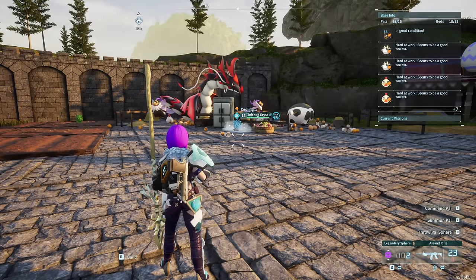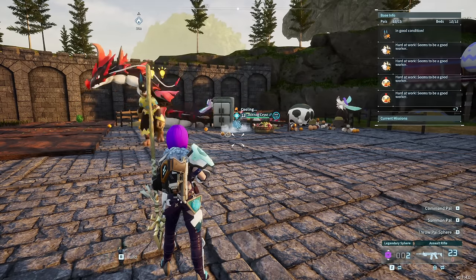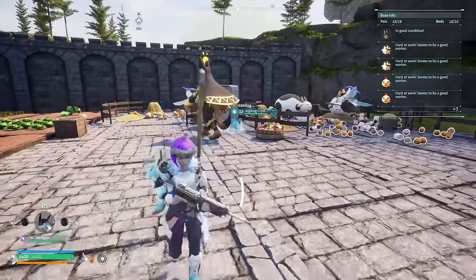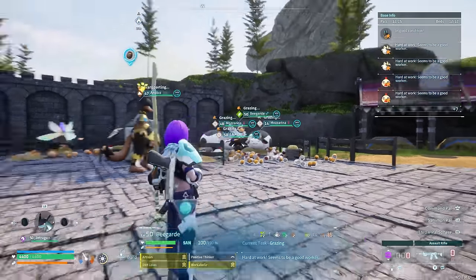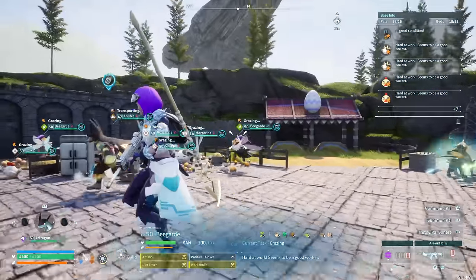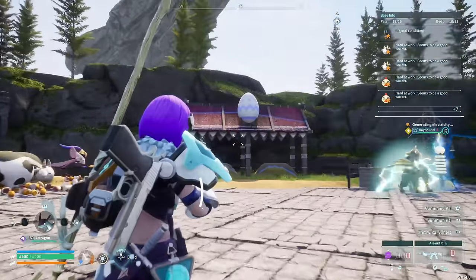Let's take a look at how the base works and what you need to do to automate this. The first thing I want to point out is we have almost all of these pals at 100 sanity, and none of them are actually going to the pool to take a bath — that is extremely important because this is what's going to make this automation a lot faster.